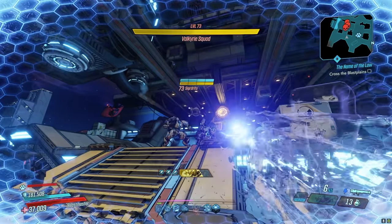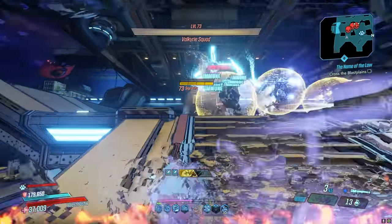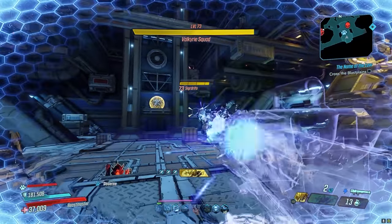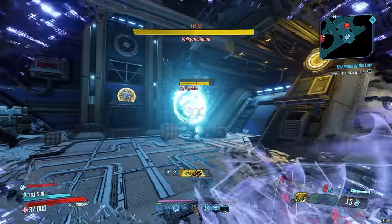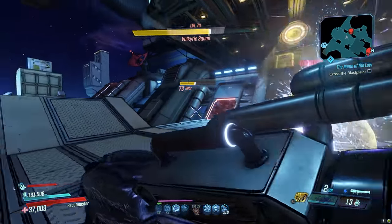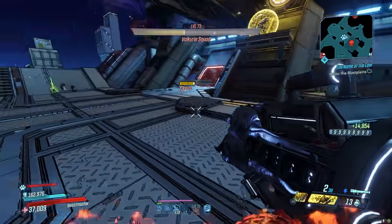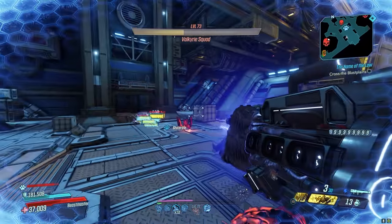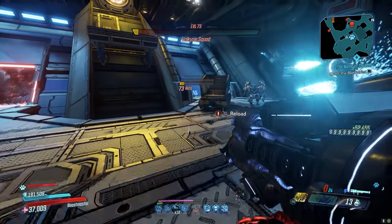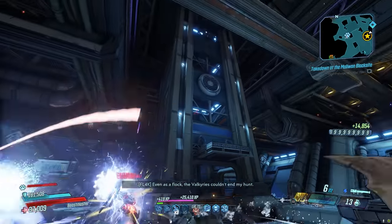At number 3 is the Plaguebearer. While a lot of players would rank this at number one or two, for me the charge time is too annoying. But I recognize the power — you can shoot it near a crowd of enemies, it'll track them down and destroy them. It's just not what I like in a launcher — too slow, too boring, but very very strong. The Plaguebearer drops from the Warden in Anvil on Eden-6 on Mayhem 6 or higher, and it can also drop from Scourge and Anathema in the Guardian Takedown.